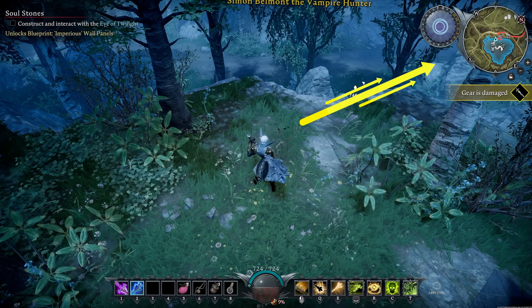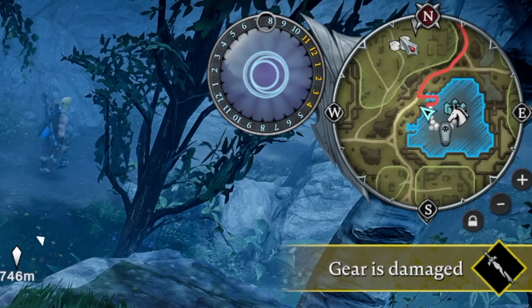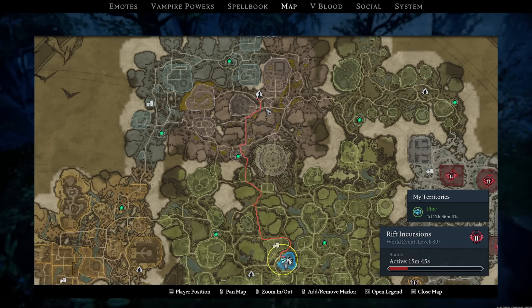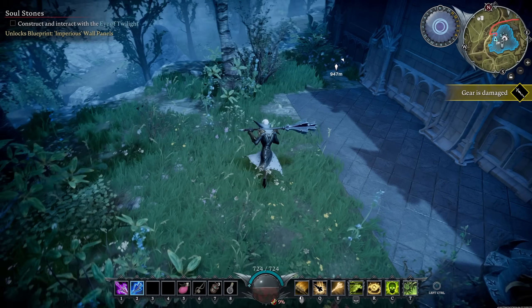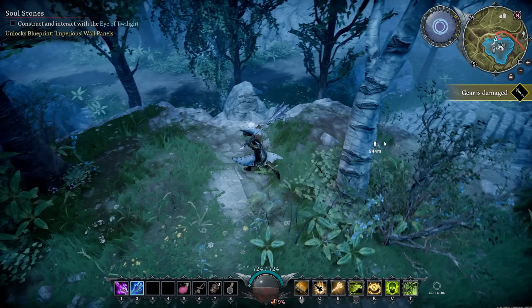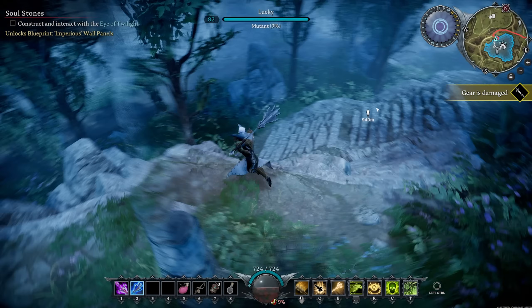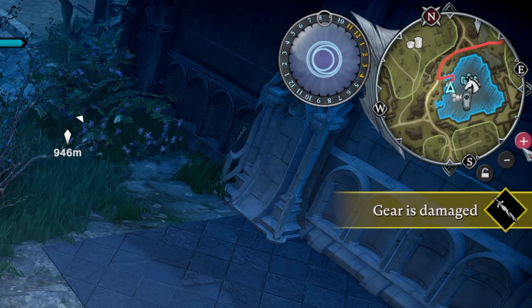You've got your minimap up here with two options: you can lock it to true north, or — since this game has a GPS-style routing system — you can click somewhere and it calculates a route. On games like this where you've got a line to follow, I like to let the map rotate so I can use it like a car GPS and just follow the line. You can also zoom in and out.